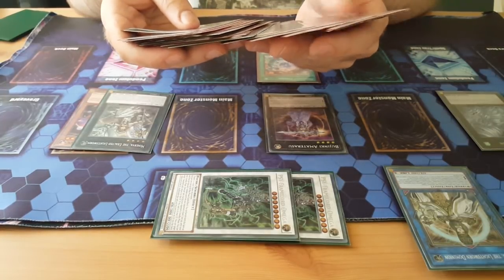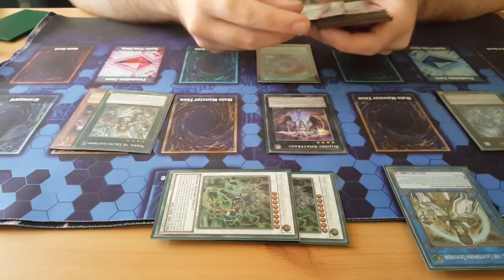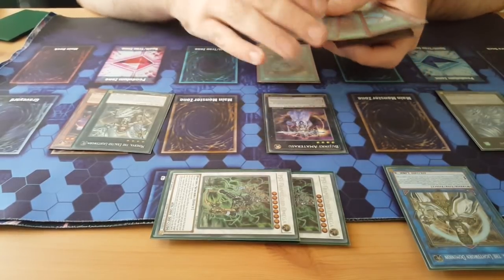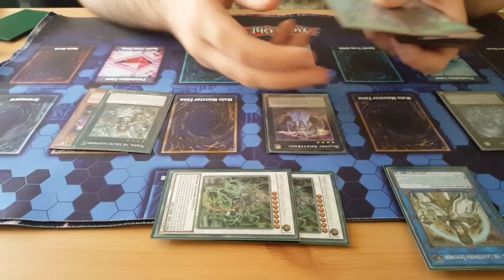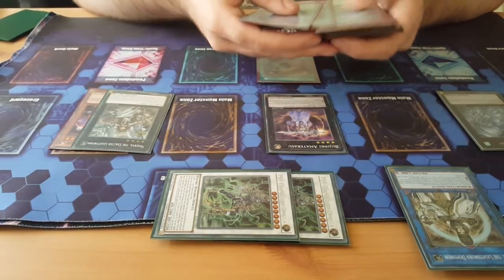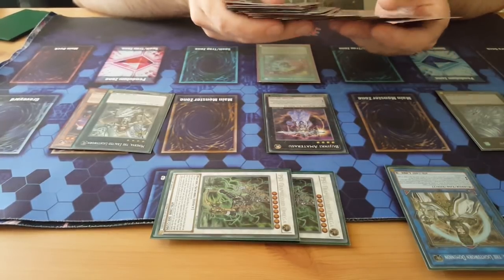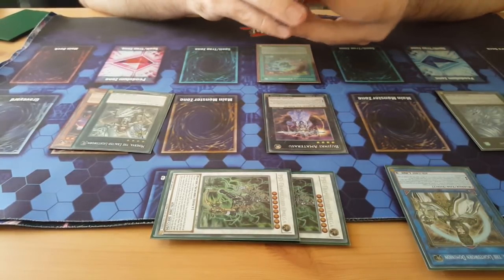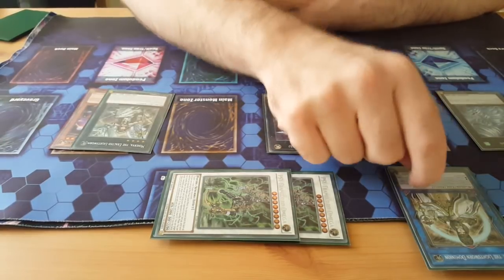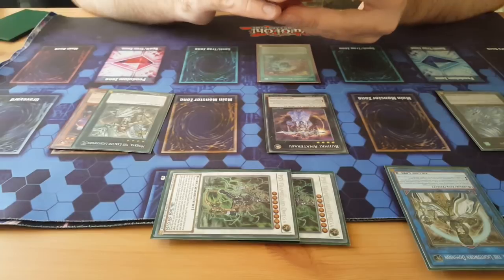Just be careful when you're banishing with Snow. Say you have Monster Reborn or Foolish or something — you probably don't want to banish them with Snow, because Curious can add it back when it gets removed from the field. It can add any card, not just a Monster. So just be aware of that. Always be careful with what you banish with Snow, because you want to summon cards off this and you want to add cards off this. Making sure you have the right cards in the graveyard is really important.